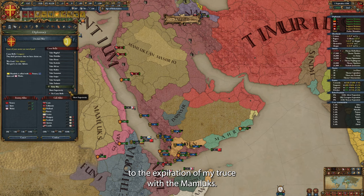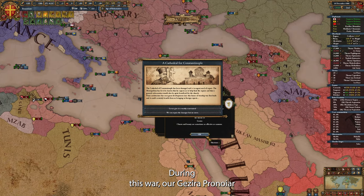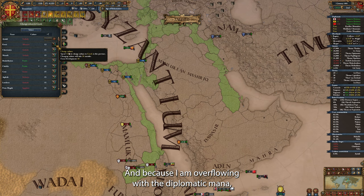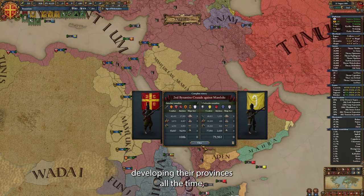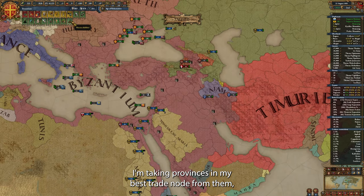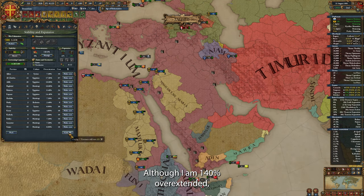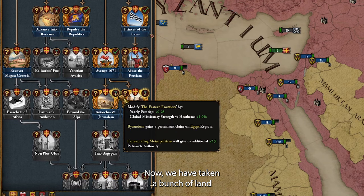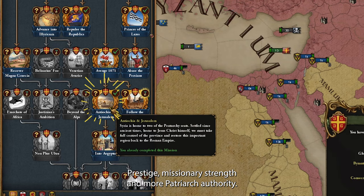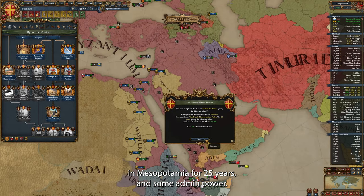I also timed finishing this war to the expiration of my truce with the Mamluks — our troops are already in position for the attack. During this war, our Jazira Pranoir got integrated automatically on the death of their ruler, and because I'm overflowing with diplomatic mana, I started converting a bunch of provinces to Greek. The Mamluks seem to be developing their provinces constantly, and even a 100% peace deal doesn't look big on the map. I'm taking provinces in my best trade nodes from them, creating a wide thoroughfare for trade to flow from the east into my capital. We have also taken a bunch of land in traditional Roman Empire territory, opening up missions — one gives prestige, missionary strength and more patriarch authority, and another gives more goods produced in Mesopotamia for 25 years and some admin power.